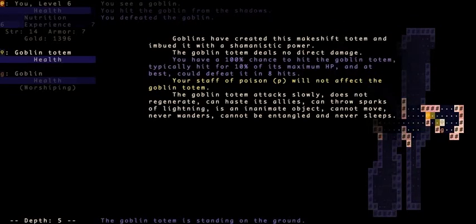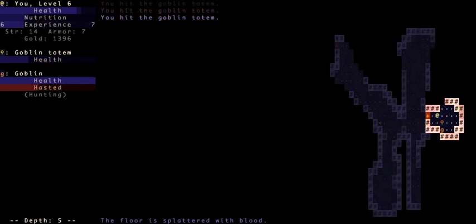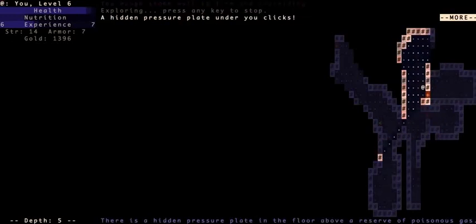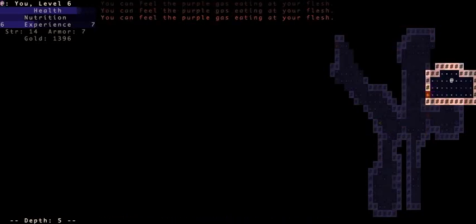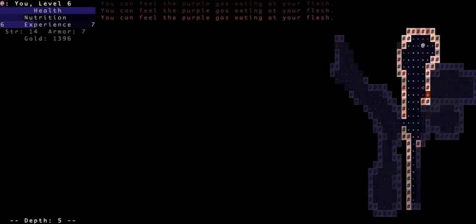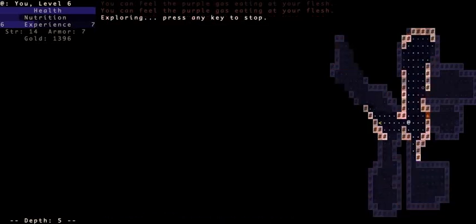That's a goblin totem right here. It heals and helps the goblins in the room and shoots lightning at you, so they're kind of annoying. There's a trap. You'll run into more traps as you progress down. If you search in the room, you'll probably find one. It's a good habit to press the S key every once in a while in a new room. Although when you're auto-exploring, there's not much you can do.